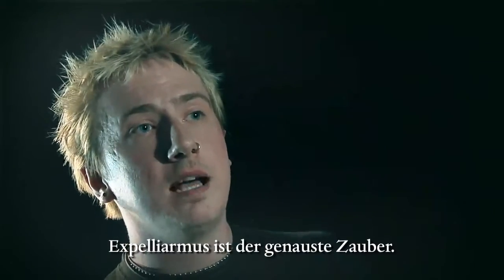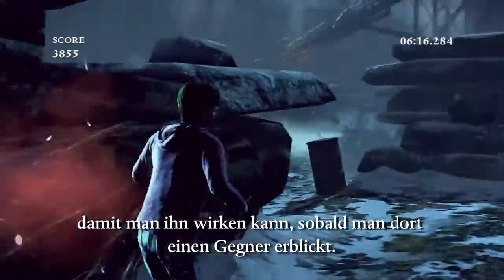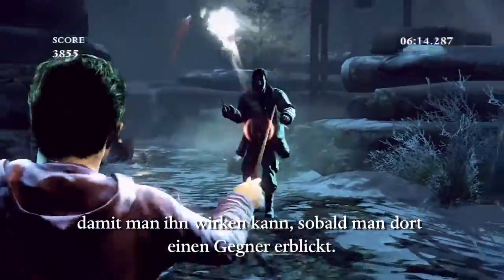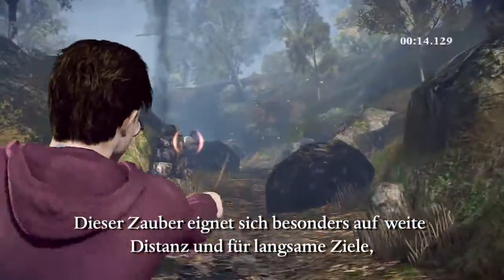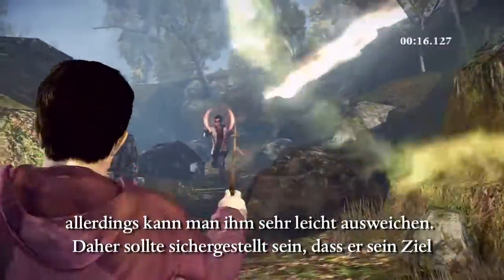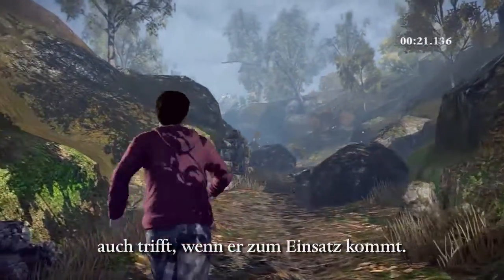Expelliarmus is the most accurate spell, so as you're running between the rocks you always want to be charging it so that when you catch sight of an enemy you can let go with one shot and try to take them out. It's quite good at long range against slow moving targets, but it's relatively easy to dodge, so you need to be sure that you're going to hit the target when you let it go.